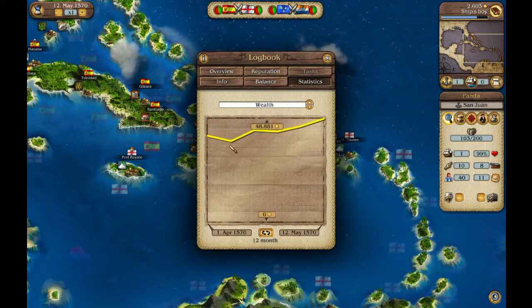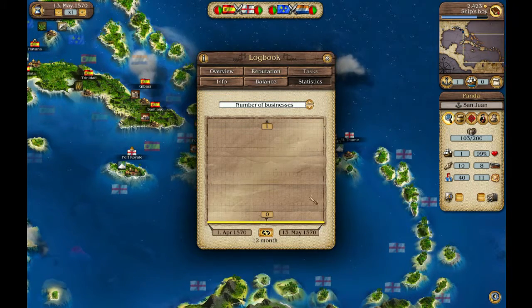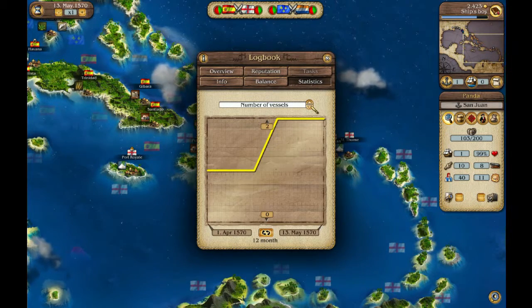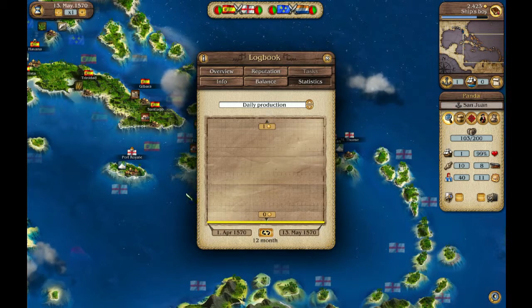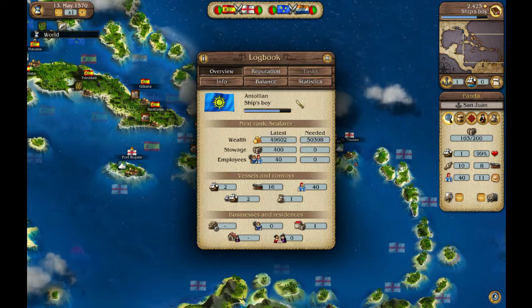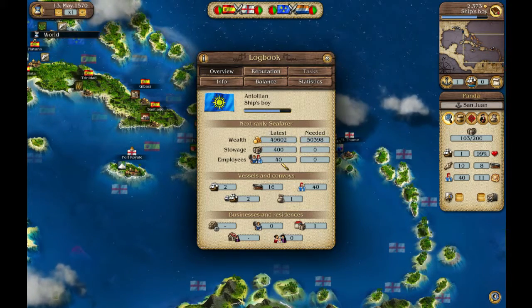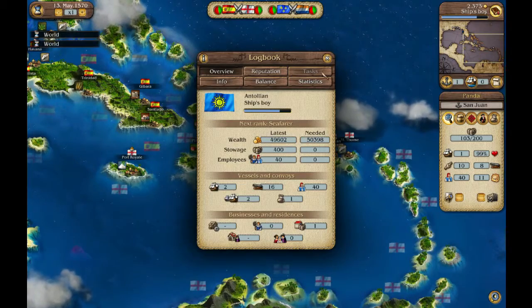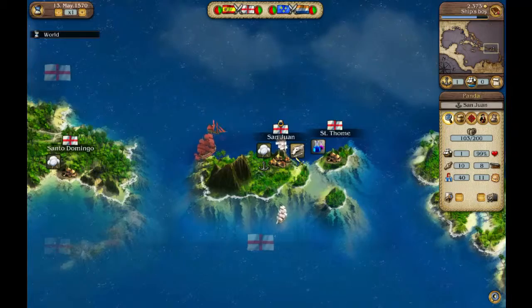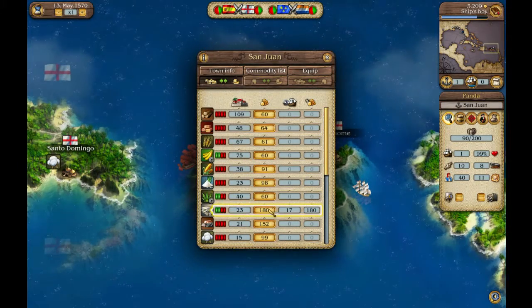You can see my wealth has been going up — no businesses, no houses. My cannons have been going up, my vessels of course have been going up, and I have no daily production, but my stowage has also gone up. The important things to consider are wealth, storage, stowage, and employees. I never really have a problem getting more employees — it's usually just stowage and wealth that are the constraints.